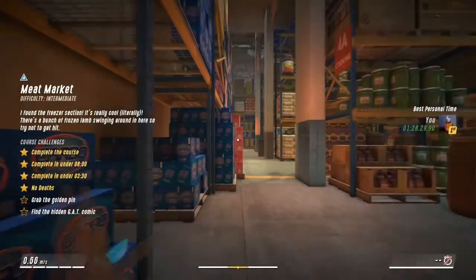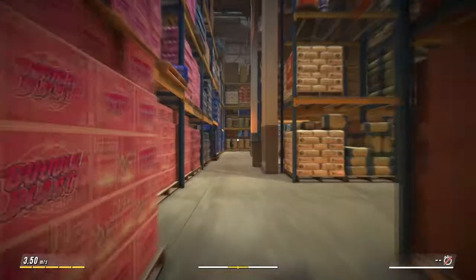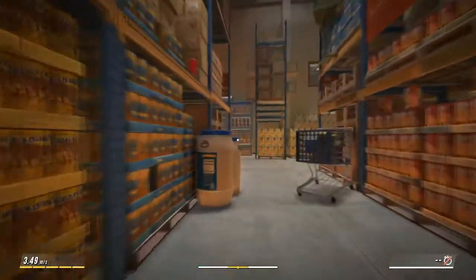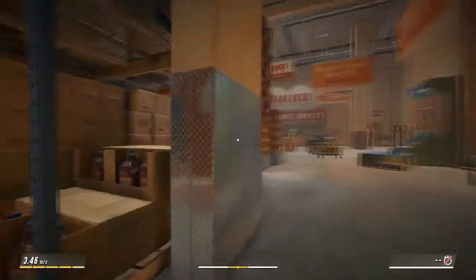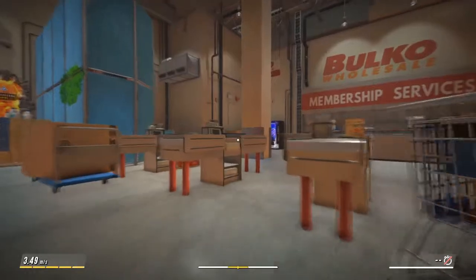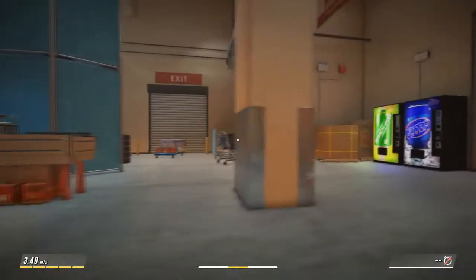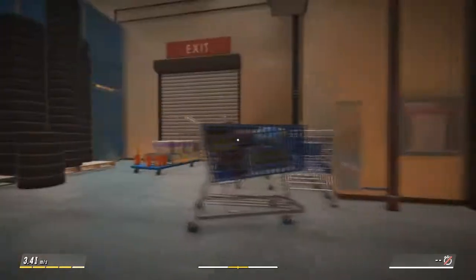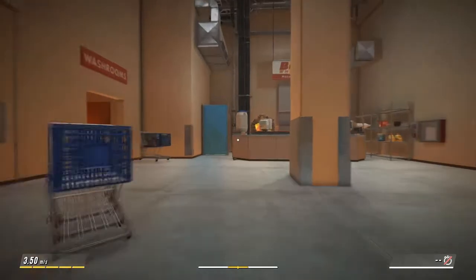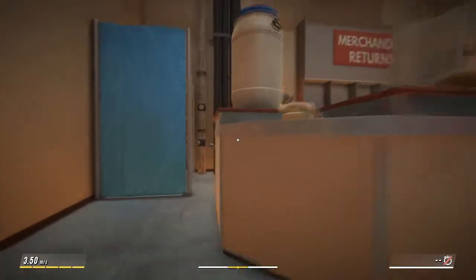The sad thing about this world is that I love the design of the levels — I love how they're laid out and the ways you get through them — but if you do it right, they are so short, so this world tends to go super quickly. There's a little dog you can find in each world called Buddy; I'm sure we'll cover him eventually. The name of the next mission is Returns and, since this is laid out almost exactly like the real store itself, I already had a pretty good idea of where to go.